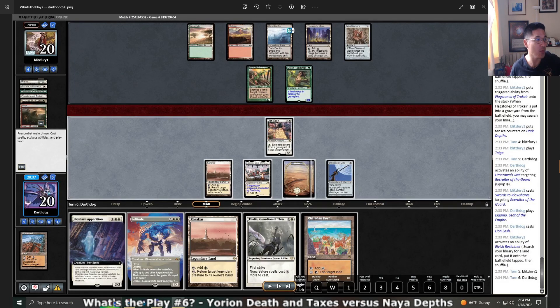So this is Game 1 of Yorion Death and Taxes vs. Nya Depths. As you can see, we're kind of deep into the game. It's turn 6 for DarthDog, and I think they were on the play according to the turn log. I actually know their opponent — a friend of mine. They do like Dark Depths in general; they like green cards. So the question this turn is: what do you do, and what do you think is in their hand?